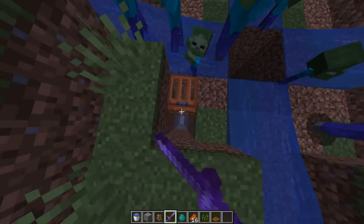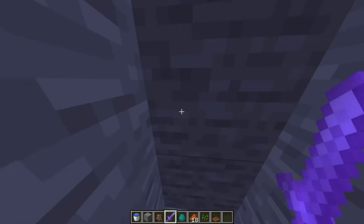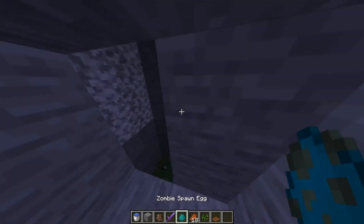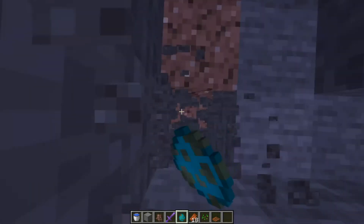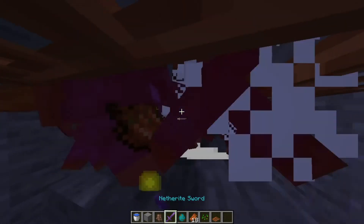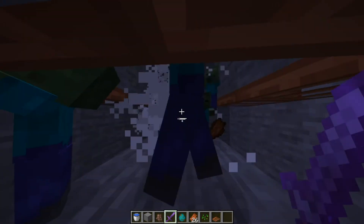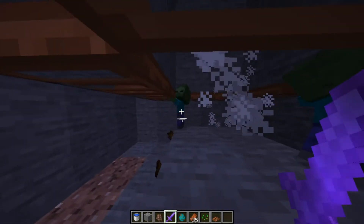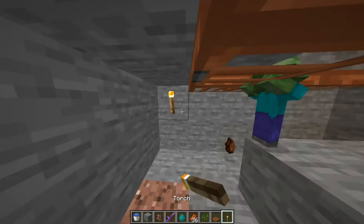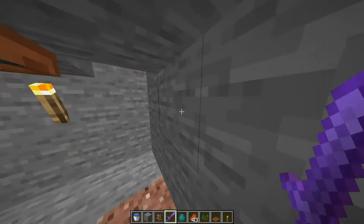So basically then what you do is go down into our little hidey hole thing. And now we have this zombie farm. We get a bunch of XP and also a bunch of rotten flesh — not that we really want that — but it's a pretty efficient farm. We get some torches so we can light this place up. Not as many guys here, but it's still a pretty good farm.